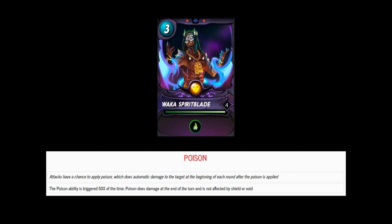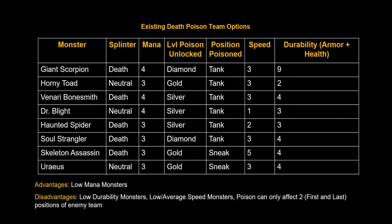I wanted to talk about, if Waka wasn't coming to the game, how you could build an existing death poison team and what it would look like. This chart basically summarizes my findings — you have eight options if you wanted to create a death team that was all poison-based today. The team would consist of a Giant Scorpion, Horny Toad, Venari Bonesmith, Dr. Blight, Haunted Spider, Soul Strangler, Skeleton Assassin, and Uraeus as your team options.